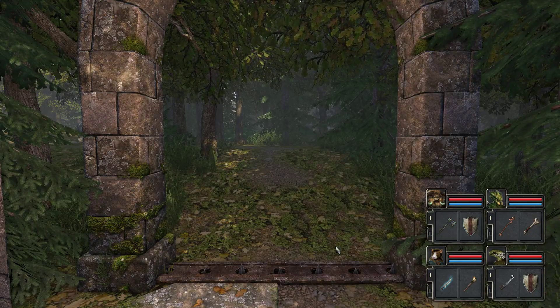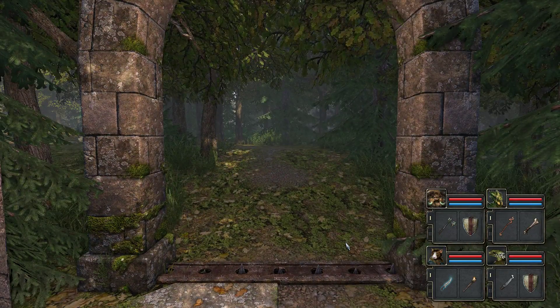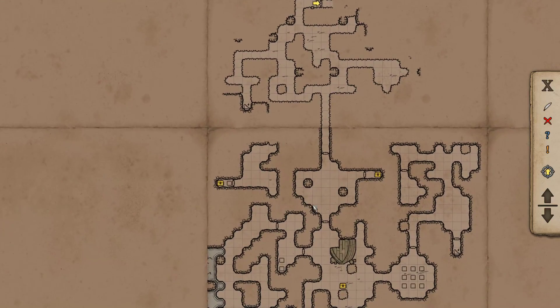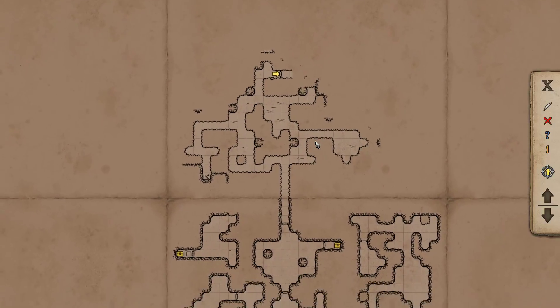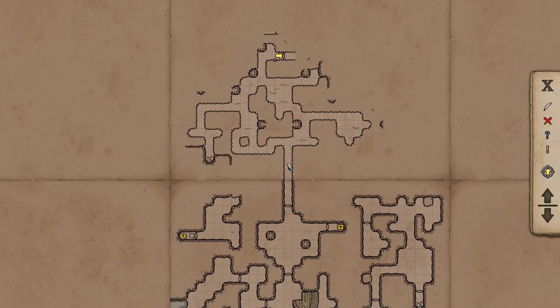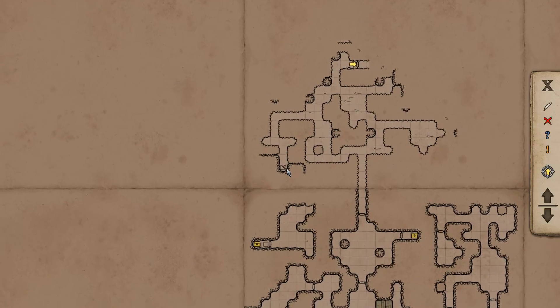Hello everybody and welcome back to AutoVox Plays Legend of Grimrock. In the last episode we actually killed the Viper Roots up in this area, right there. Then we managed to make our way forward and explore a bit of the Twig Root Forest. We looked around a bit, encountered wood people, that sort of deal, and we went down into this area.